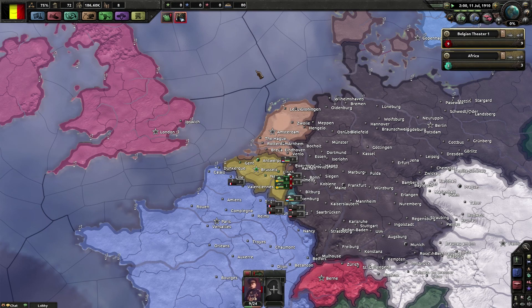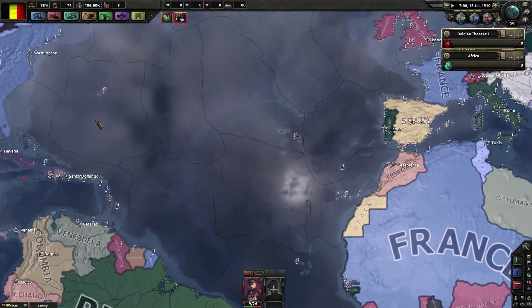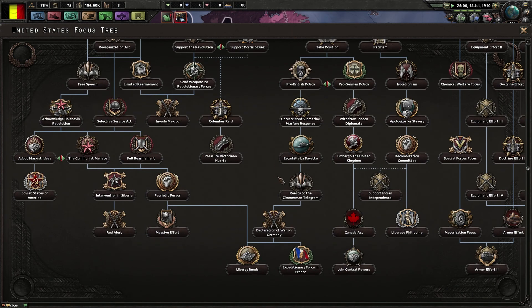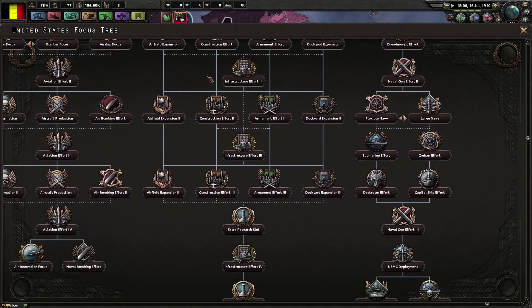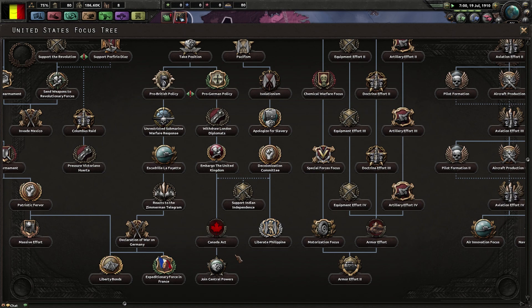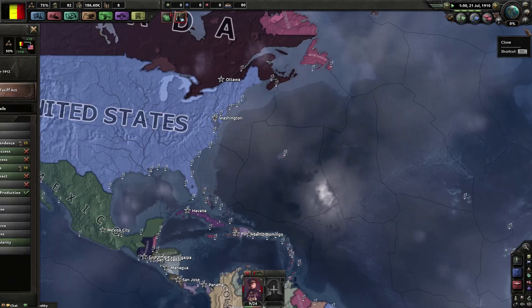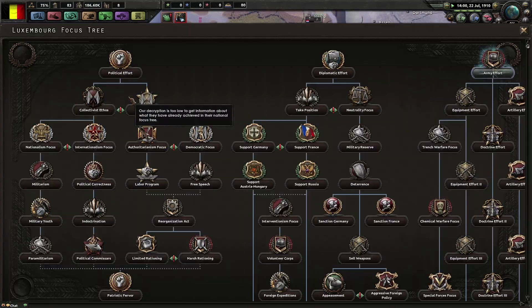Restore the Dutch army, more infrastructure. Let me check what the US focus tree would look like - holy crap, it's quite a big one. That part I think is with every nation the same. Canada Act, Joint Central Powers. I want to know what Luxembourg's faction looks like.